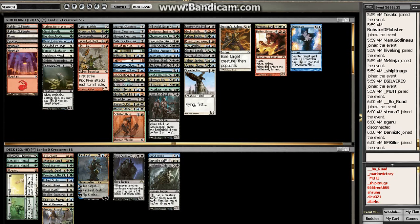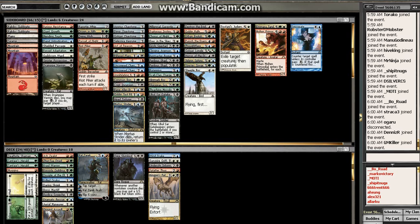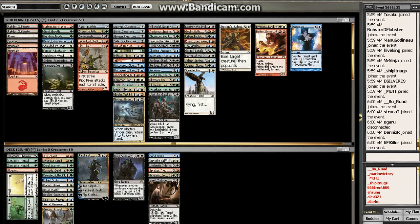Windrake, Griffin, Undercity Informer, Thug, Kingpin's Pet, Hired Torturer. Looks like I've got a pretty good pool.